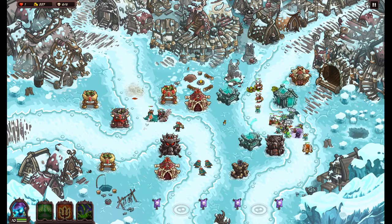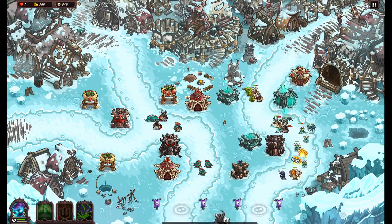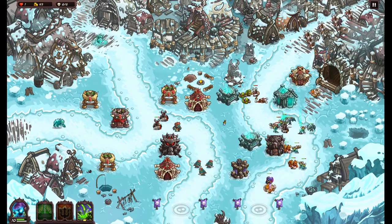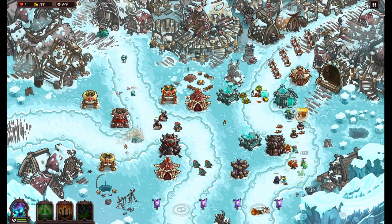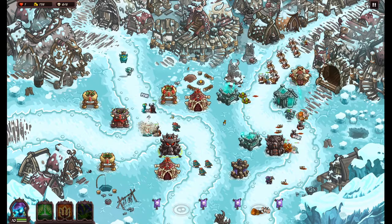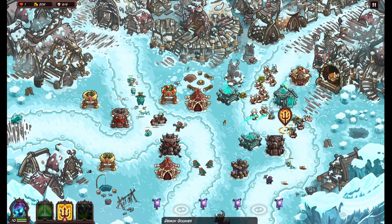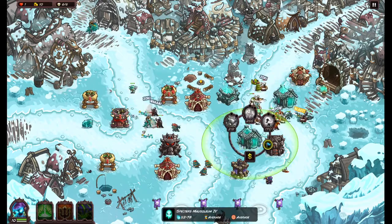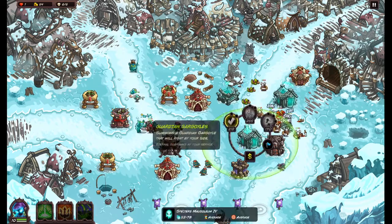There's a lot of enemies here — they're getting by. That was unnecessary. The bee follows the guy. I need more AoE or more gargoyles. We do not have money for more gargoyles.